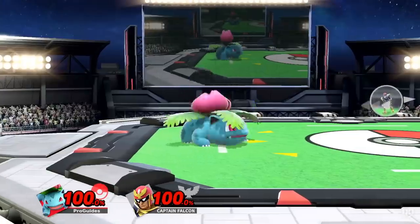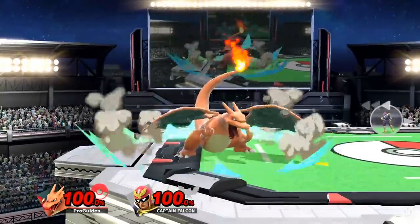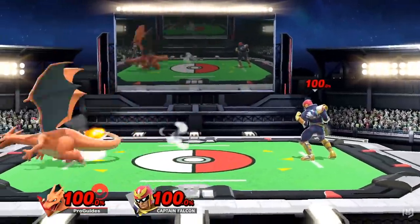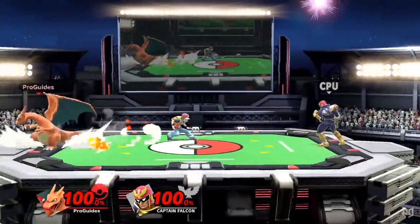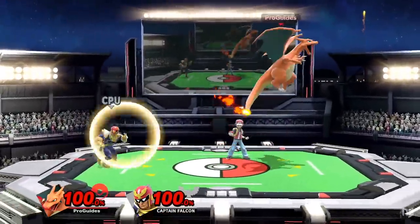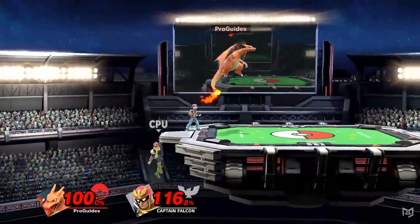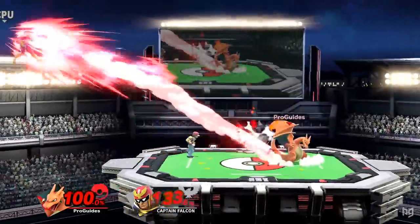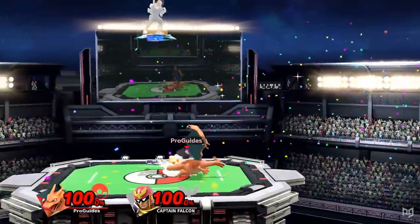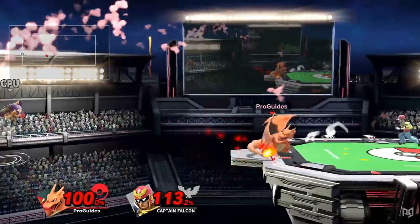When percents get high, Trainer players will often switch to Charizard. Charizard is the heaviest of the three Pokémon and arguably the best at closing out stocks. His frame data isn't amazing, but his ground speed is actually even faster than Squirtle's. Charizard strikes fear via his multitude of kill options in neutral — his back air has tons of range and can be mixed up with his additional double jump, and its sweet spot is extremely powerful and almost never worth challenging. His forward tilt is another kill option that's pretty safe to throw out, and using pivot cancels he can chase down retreating opponents.